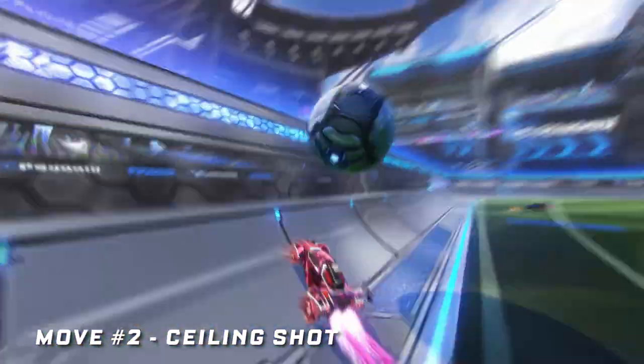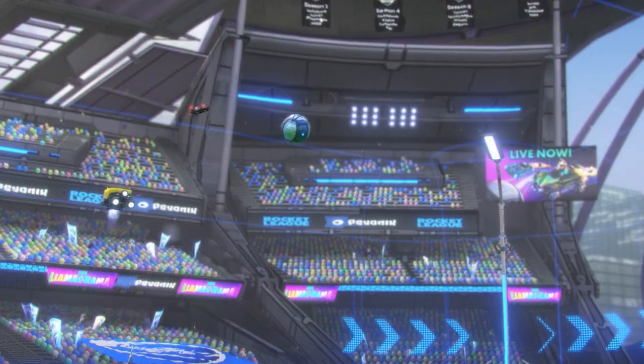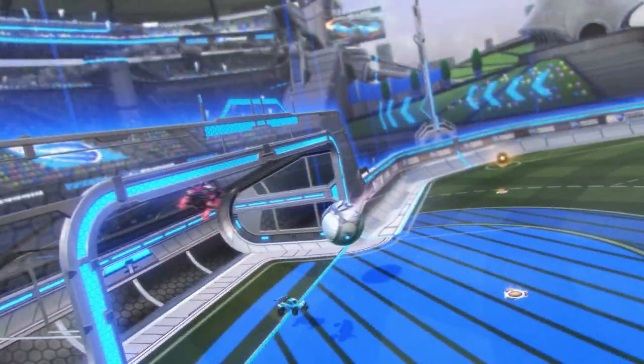Moving on to something more advanced, try the ceiling shot. Unlike the air dribble wall setup, for this you're going to want to float the ball towards the net, just below the ceiling. With that trajectory, it makes it simple to drive up to the ceiling, let yourself fall, and flip into the ball.